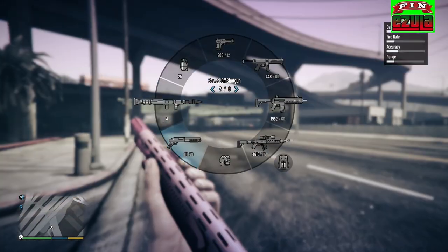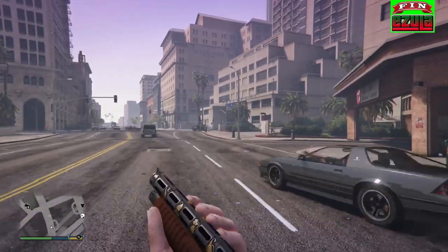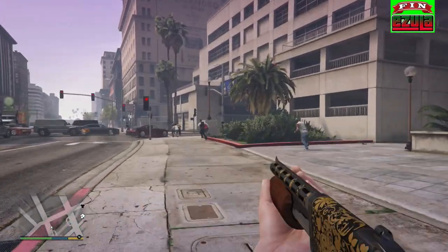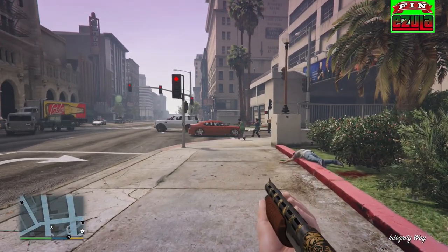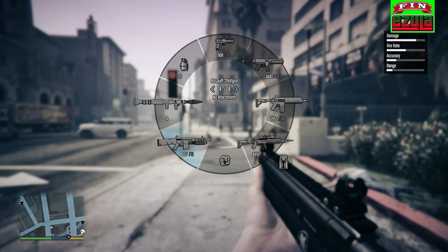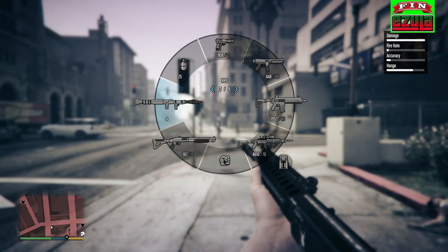Shotgun. Sawn-off shotgun — I love this weapon. I love it because you can shoot it off of a motorcycle. It's brilliant. The Bulldog doesn't have one, and the assault shotgun doesn't have one either. I really would have liked one for that, but we can just hope we get them in part 2 like I said.